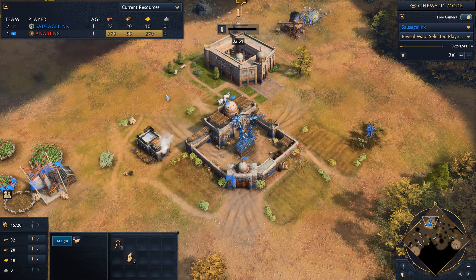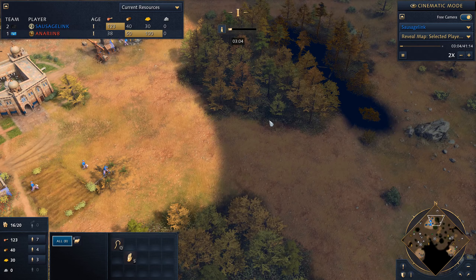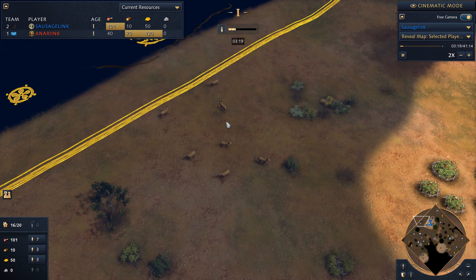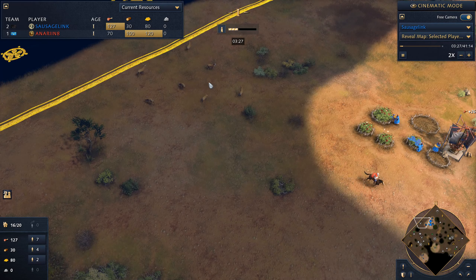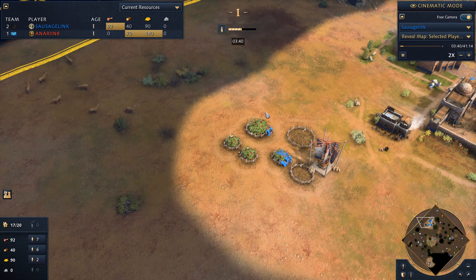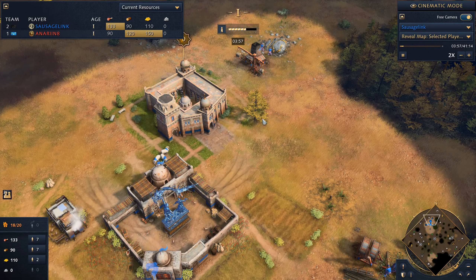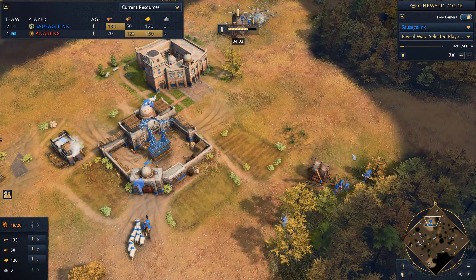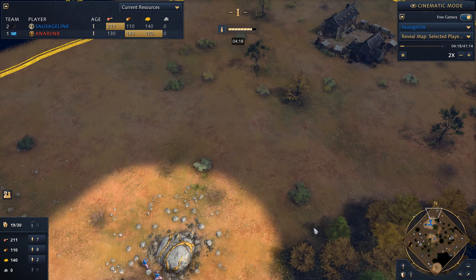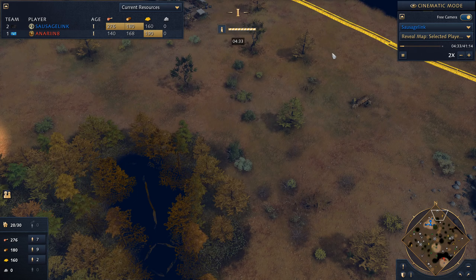Looking at the map and thinking about where to put my second town center. I could wedge it in this gap between these trees — that'd be a very safe option. Another option, the greedier one, is going for this deer camp and putting the second town center right on top of them. I'll go for the deer, and I can have my spearmen patrol this area. It'll cover the berries as well. There are some wall-off options too.